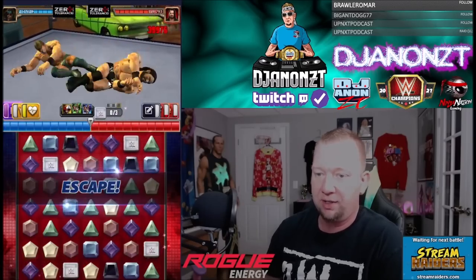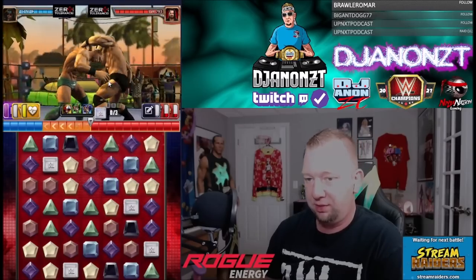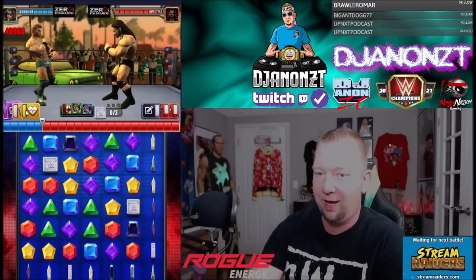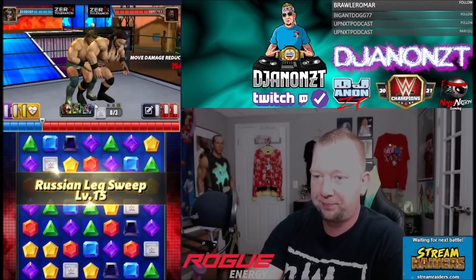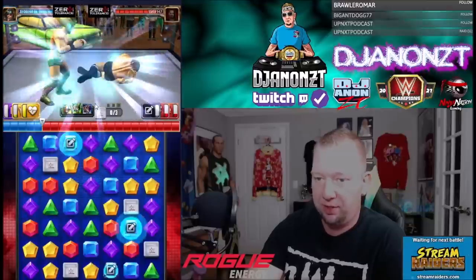Look at after all these turns here — three black gems on the board. Three. So even without Booker, I'd still be changing four. We're looking to do all of our damage with our sub, really.